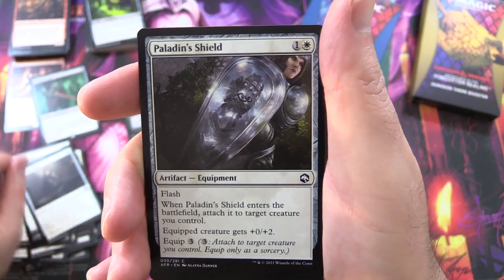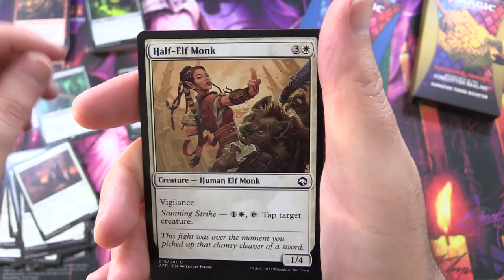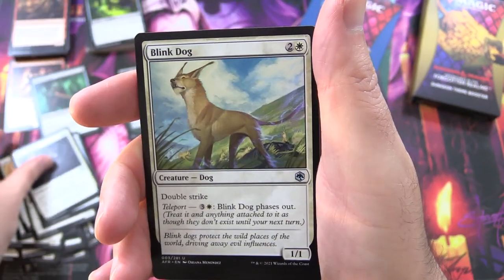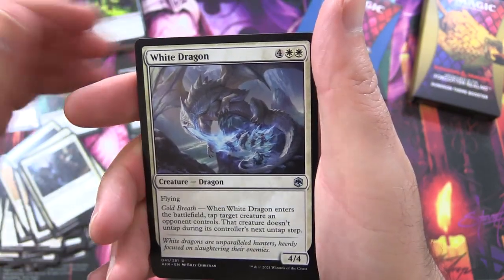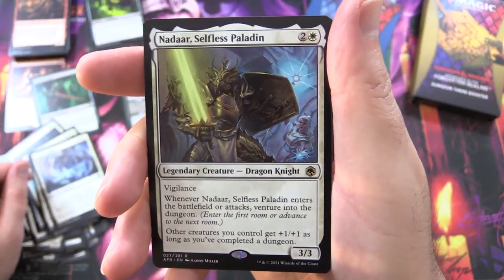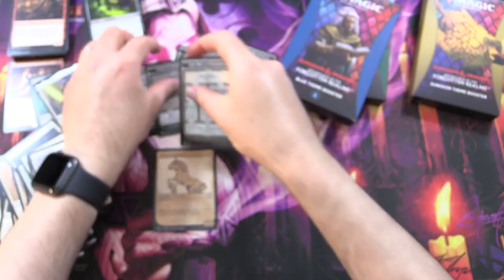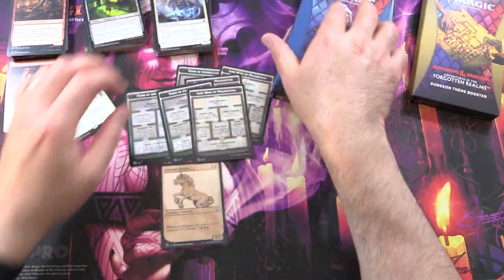Paladin's Shield, another Gloomstalker, Veteran Dungeoneer, Half Elf Monk, another Paladin, Great Axe, Rally Maneuver, Blink Dog, another Ally, Steadfast Paladin. White Dragon and Nadar — Selfless Paladin — apparently that's a Dragon Knight. Tomb of Annihilation and Lost Mine of Phandelver. So what is the other dungeon? I can't remember — maybe we'll find it. Nothing crazy from white so far.